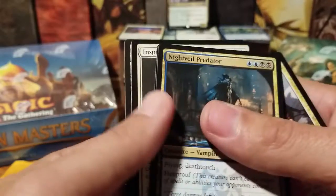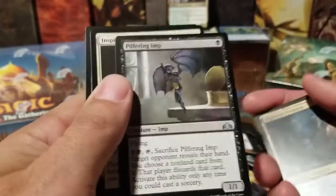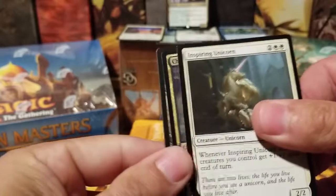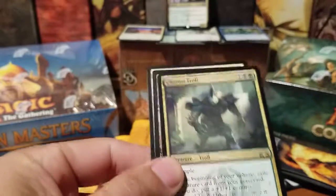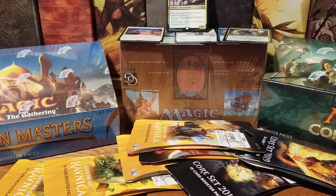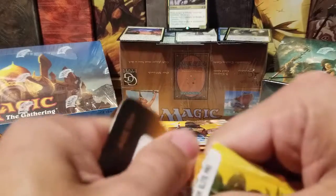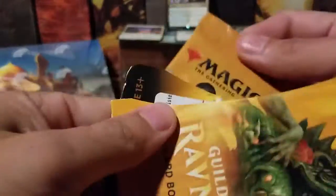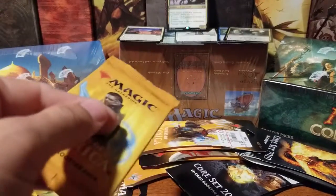Nightveil Predator, Pilfering Imp. After pulling Modern Masters and Battle Bond, these other cards are just terrible. The Troll — we've been trolled, son. We've got like one good card so far out of all these packs. We're getting trolled hard.